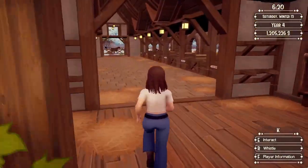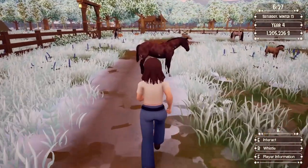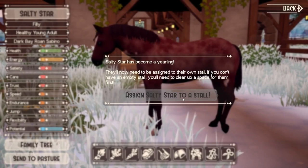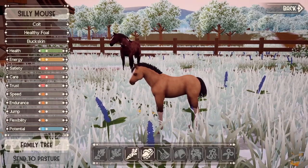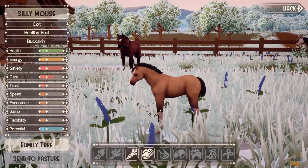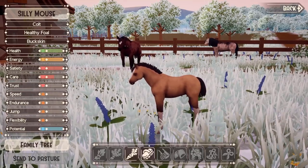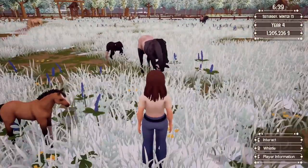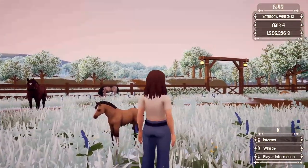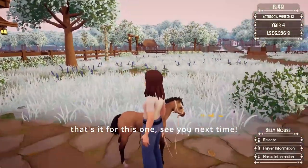Let's see how the perlino and splash pairing went. This guy's all grown up. Don't have a stall — okay. So we got a buckskin. I don't think this is a splash pattern, I think it's just leg markings. Yeah, it's just leg markings.